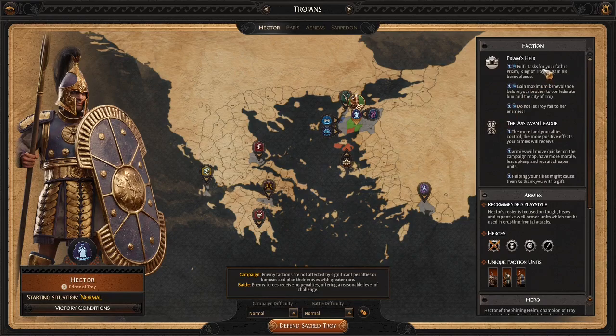For Hector, we fulfill tasks that King Priam, King of Troy, gives us to gain his benevolence. We gain maximum benevolence before Paris, our brother, to confederate with Priam — if I'm saying that correctly, please let me know. We get there first, we confederate that faction, and we also can't let Troy fall. We have the Aswan League — the more allies we have and the more land we control, the more positive effects we receive. We also move quicker on the campaign map, have more morale, less upkeep, and recruit better units. And if we help them out, we might get something in return.